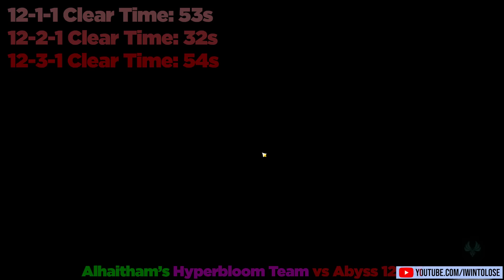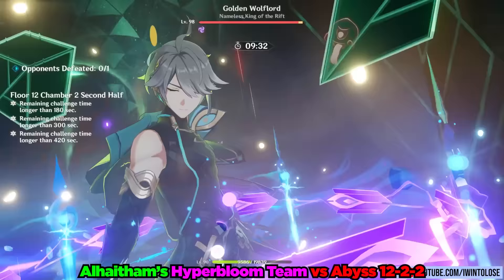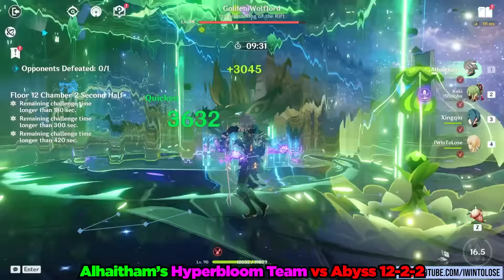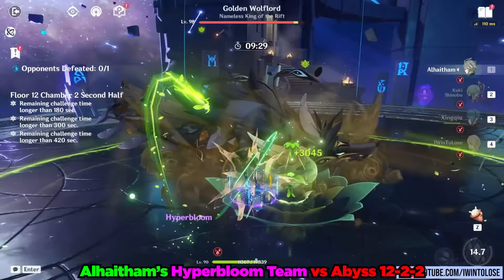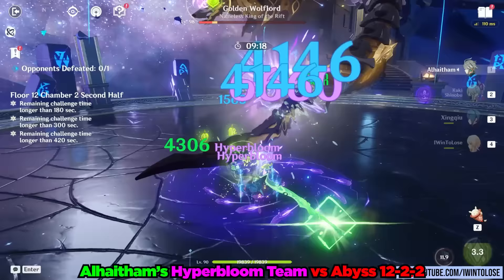I've also got a bonus clip with this team against the world's most annoying Flying Wolf Snake Abomination. Usually you really want to bring a Geo character, but this team was able to single cycle the Golden Wolf Lord, bypassing its totally fair move of being invincible and super high up in the air. I'm not sure there are very many teams with just a single Constellation 0 5-star character using a completely free-to-play weapon that can single cycle the Golden Wolf Lord.